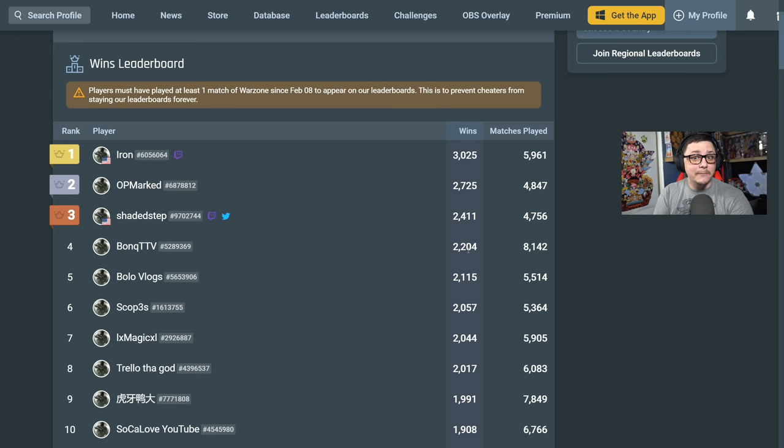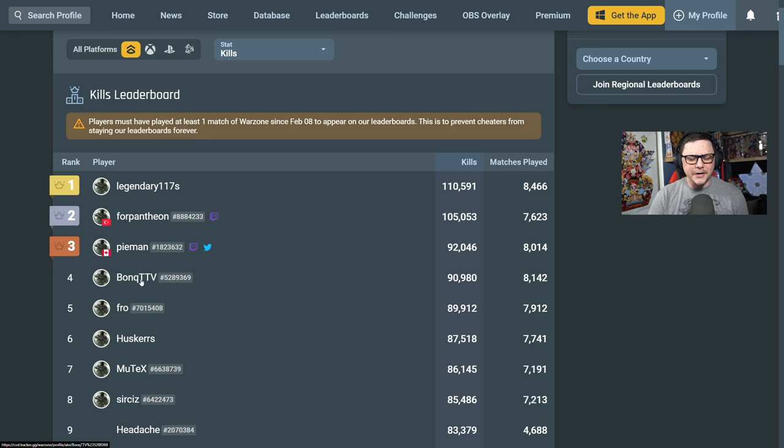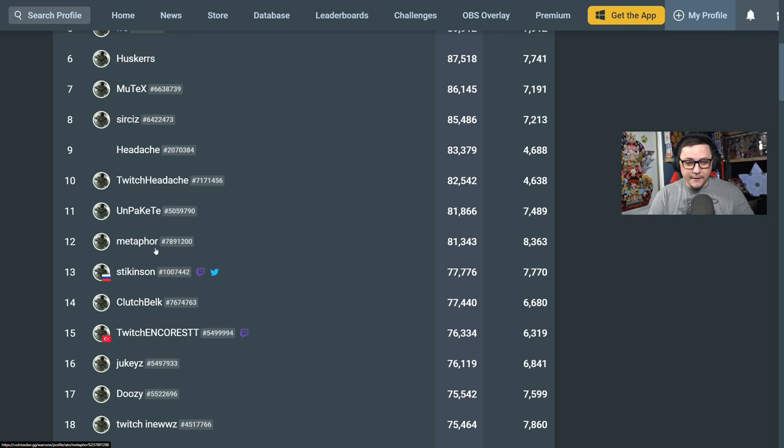You'd think he'd have a more passive play style, maybe do some recons here and there. Even though these are incredibly good players, that play style is more conducive to focusing a hundred percent solely on the win. But Bonk has a hybrid style where he combines kills while still going for the win at a higher rate than the majority of players. On the kill leaderboard he is also fourth, which is insane — he's ahead of Frozen, Huskers, Mutex, Headache, Metaphor, Juki's Swag, and many others.